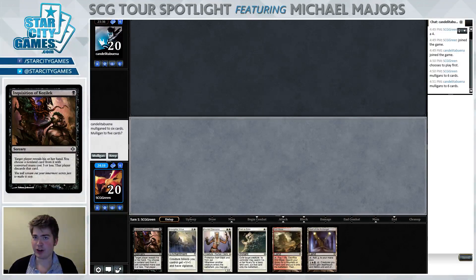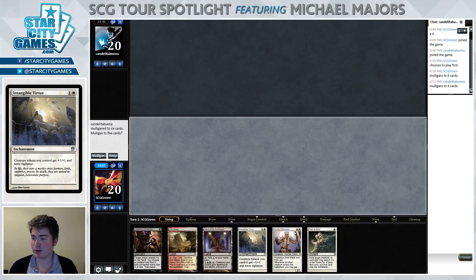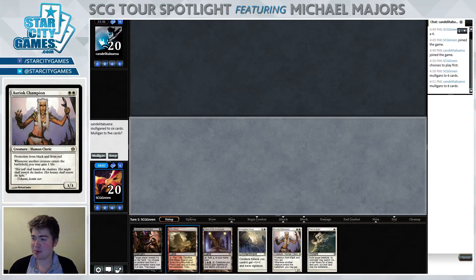Back here for round four, one and two unfortunately, but we're gonna see if we can salvage our dignity this round. Mulliganed to one lander into this pretty awkward black-white tokens hand where we kind of have just these crappy mismatched parts that may or may not pan out. Opponent also mulliganed to six, we're gonna keep.